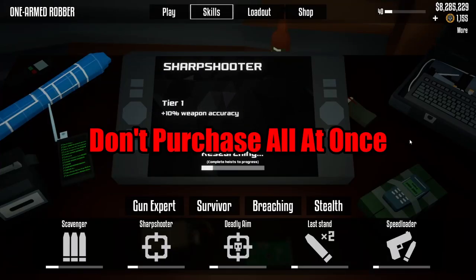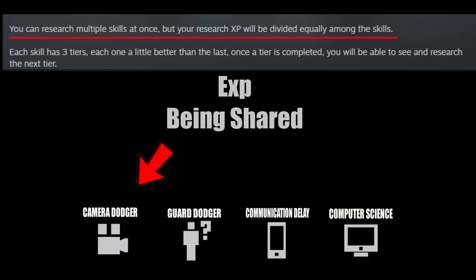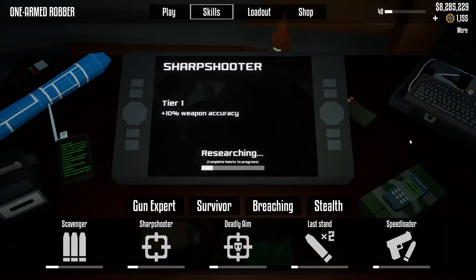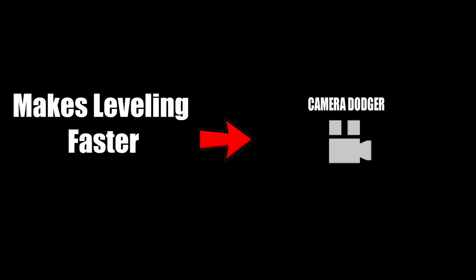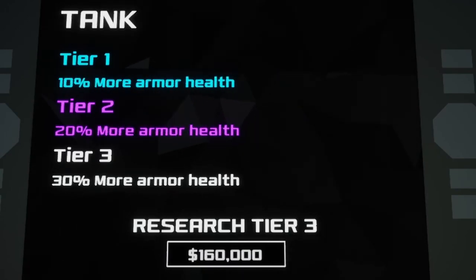Before, I stated to buy all the skills right off the bat, but what I failed to realize was that doing so would split up all the XP between all the purchased skills, making it take longer to level up. So for starters, only buy 1 or 2 skills and then level them up slowly until they get to Tier 3, which seems to be the max, instead of buying all of them at once.